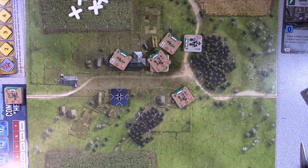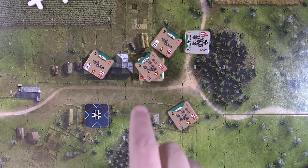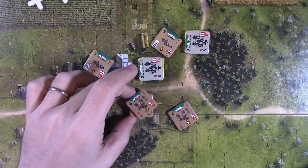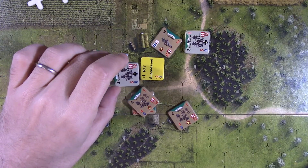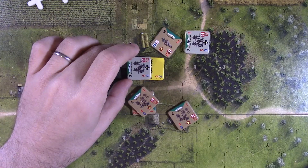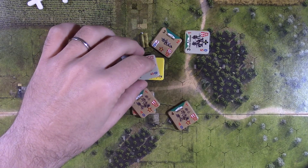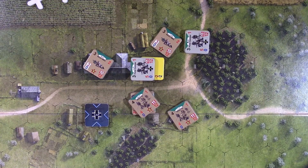The German player rolls two dice — they didn't even need to spend the caps, but it sealed the deal. The German player will start with the initiative. Let's bring the camera in closer to where the action is happening. These guys are suppressed, which means they suffer a minus two right off the bat. We have to think about this — they've got penalties to their combat, but they're hoping the close assault bonus will counteract that penalty.